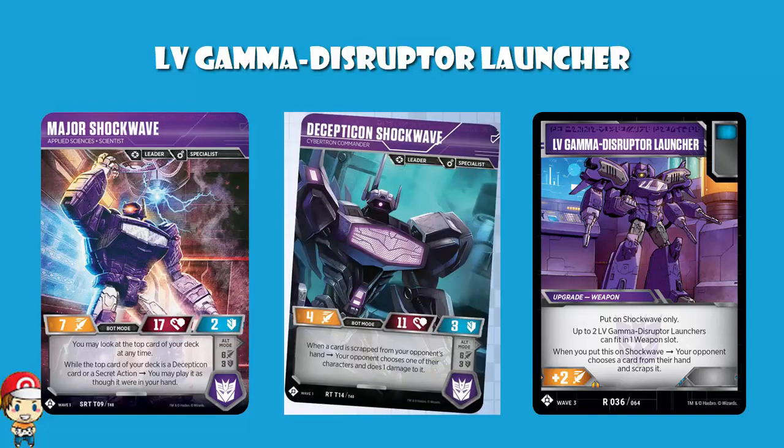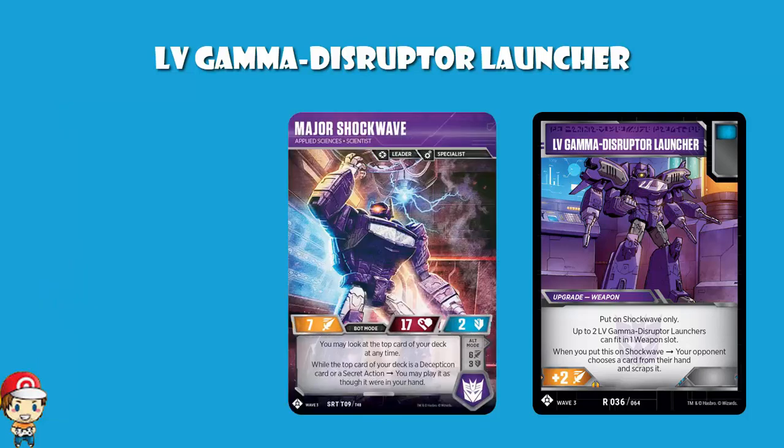So you focus on the blue icons, use stuff like Field Communicator and this card to start boosting your attack, and then you've got hand disruption and cheeky damage while building up your attack. This seems like a phenomenally well-designed card. If I'm sitting here wanting to play Shockwave, what I really want is blue icon, extra attack, making my opponent discard from their hand to take advantage of Wave 1 Shockwave. And it gets even better - Major Shockwave has a bot mode skill whereby you can always look at the top of your deck and play the top card as if it's in your hand, as long as it's a Decepticon card or a secret action. This is a Decepticon card, so it combos beautifully with that bot mode skill.